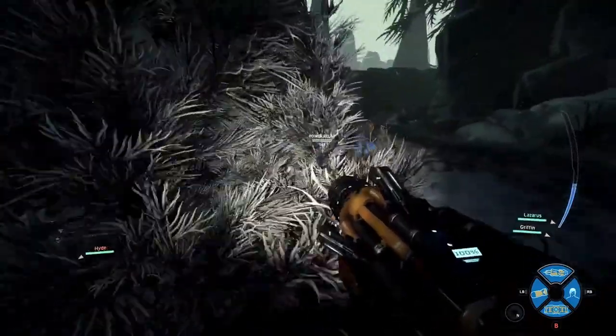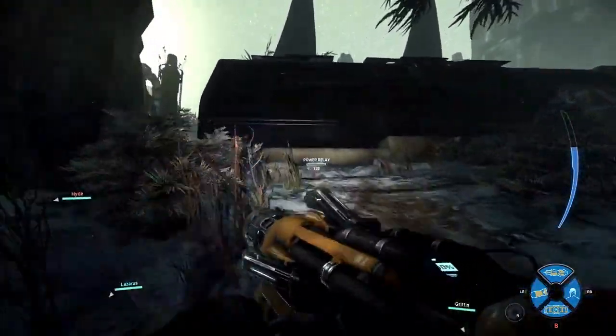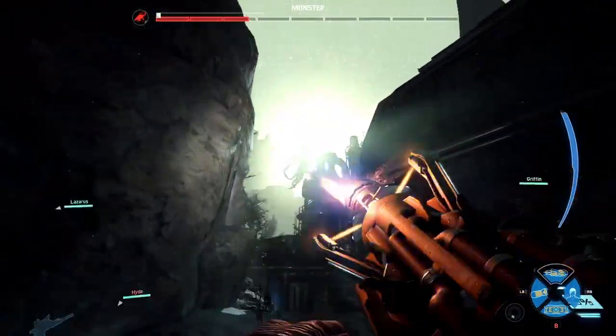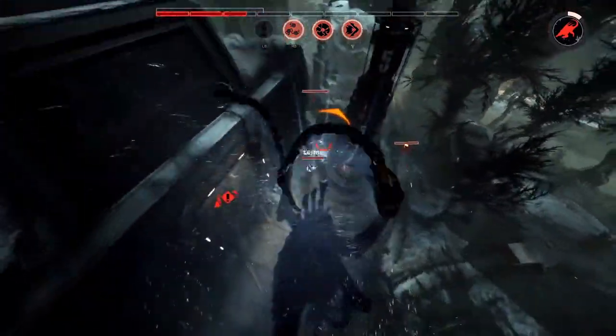Here come the Hunters led by Hank on support — you're seeing a lot of the verticality of this map here. Also to note here on the Distillery, snowstorms will occasionally come in that can wreak havoc for Hunters and monsters alike. The Hunters are catching up to the monster; we'll see if they get that trap at the mobile arena.